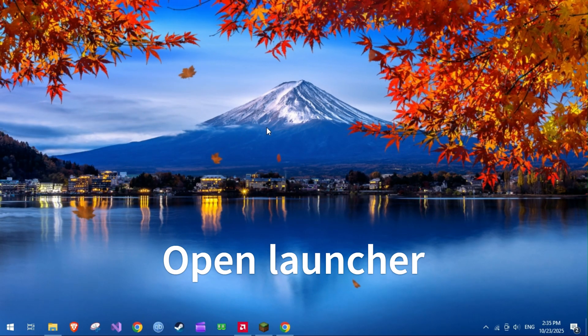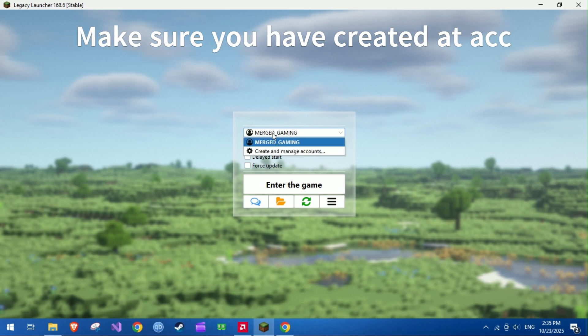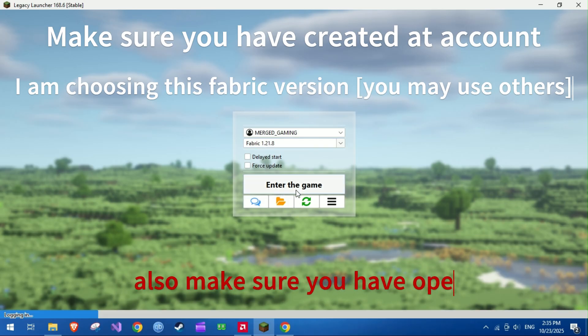Open the launcher. Make sure you have created an account. I am choosing this Fabric version — you may use others. Also, make sure you have opened the game once.